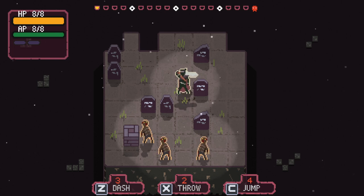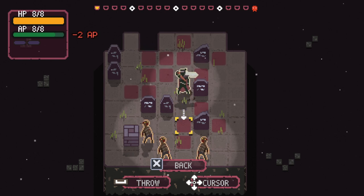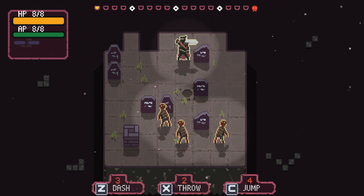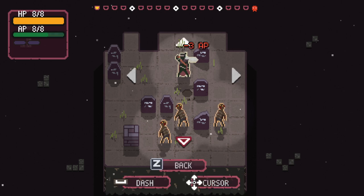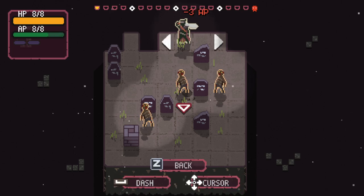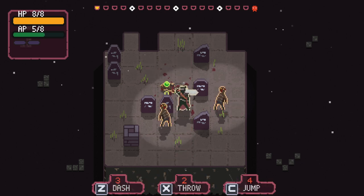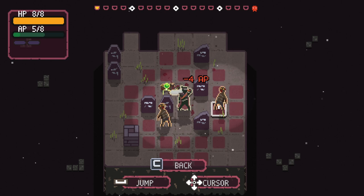At the bottom you can see we have three abilities: a dash, a throw, and a jump. I can throw my sword, dash, and jump. If my sword is sitting somewhere, I can dash through it, pick it up, and damage all the enemies in a line. Enemies do damage to me if they occupy the tile next to mine. I have to applaud this game because it does a very good job of avoiding my tactics — these little zombies do not want to be comboed in any way. I can also vault myself with the jump, which I'll show you.